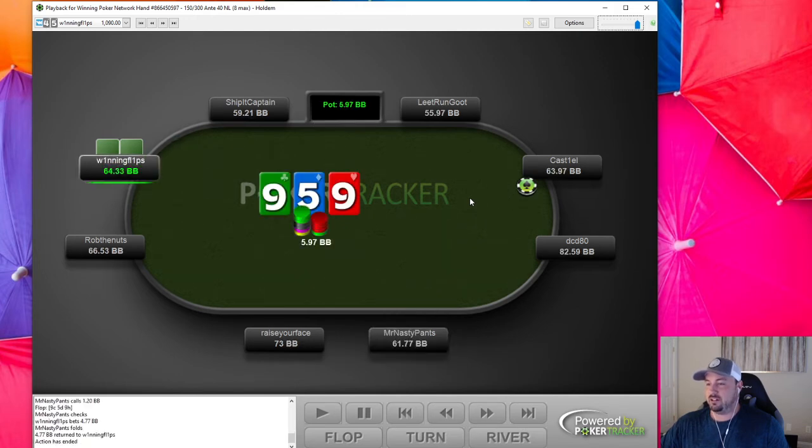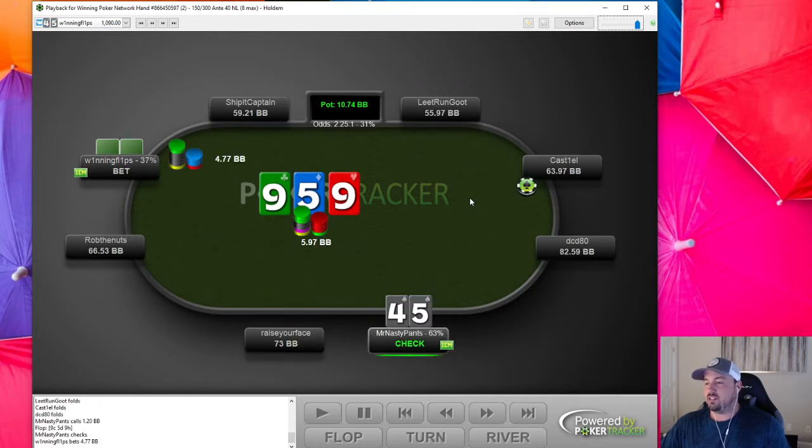We rebuy, get a fresh stack, and this is the stack that took us to the final table. This sizing is really interesting — it kind of puts me in a bad spot with a five. If he's doing this sizing with sixes, sevens, eights, nines, tens, jacks, queens, kings — all his pocket pairs above a five — and also over-cards just to polarize my range, then if I check-raise I'm going to have to go bigger because he went bigger.